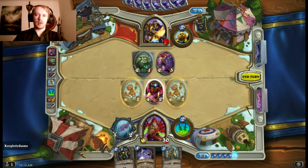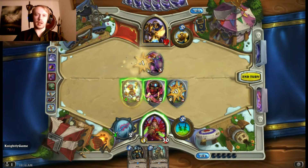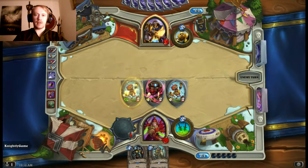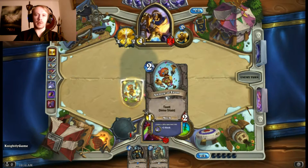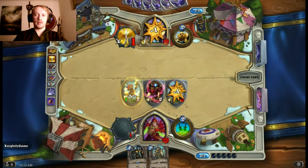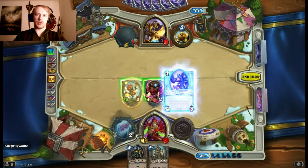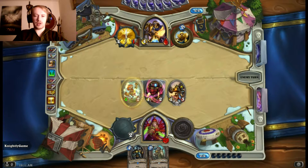I want to use my Tinkerer's this turn, so let's give him Taunt — Tinkerer's Sharpsword Oil. Then I'll take this Annoyatron, throw it in the back because I don't have to actually trade anything. I'll kill him with that and then just go ahead and throw it face. This is actually really good for me — I have established definite board control. Next turn I'll buff up one of them with the Clockwork Knight; I think I'm going to buff up that Annoyatron.